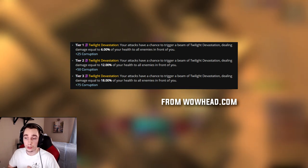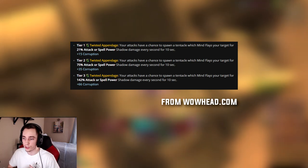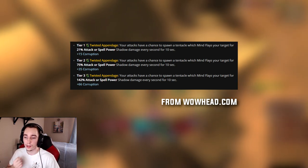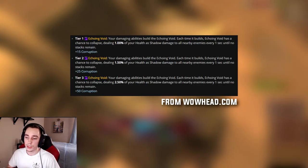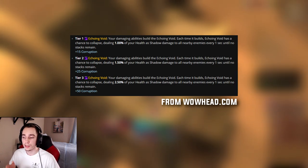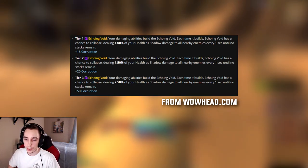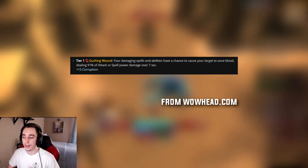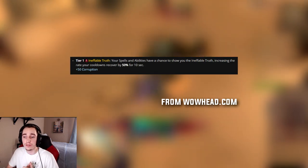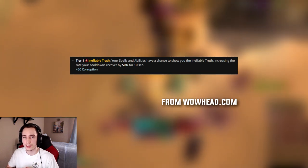The second unique corruption is Twilight Devastation, which has a chance to release a frontal beam dealing damage based on your health — it comes in three different tiers. Next is Twilight Appendages, which has a chance to summon a tentacle that can immobilize your target — a single target corruption also in three tiers. Then there's Echoing Void, which builds stacks over time and then deals damage to nearby enemies when it collapses, also in three tiers. Then we have Gushing Wounds, which has a chance to cause your target to bleed — this effect only comes in one tier currently.